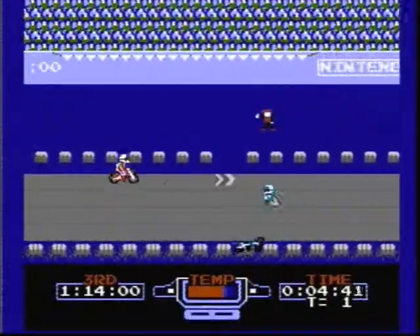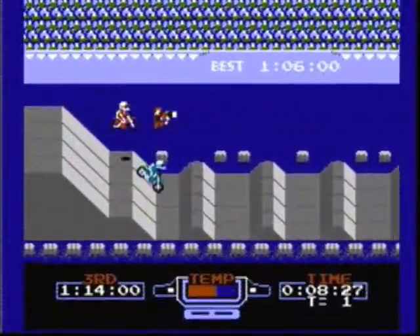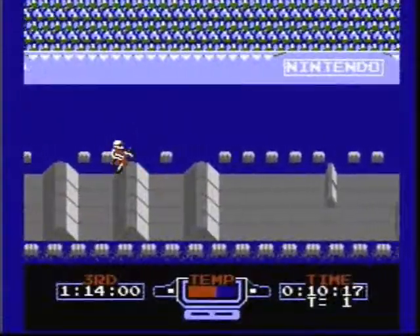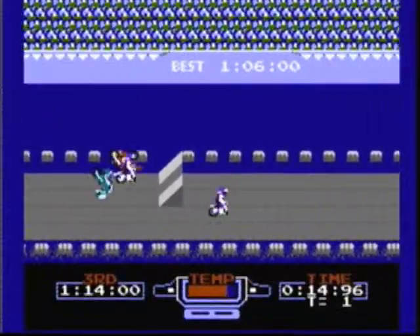The object of the game in Selection B is the same as Selection A, except this time there are other riders on the course with you that slow you down and cause you to crash, making this game a lot harder and more frustrating to play than Selection A.